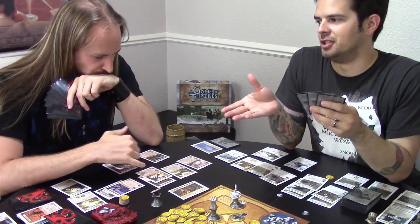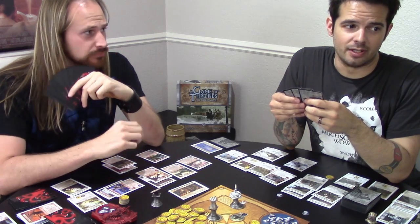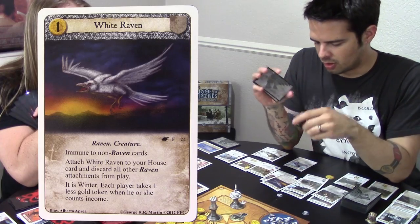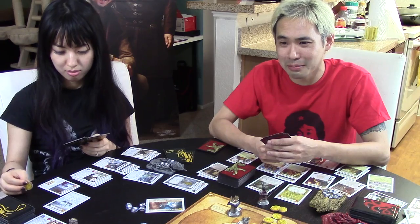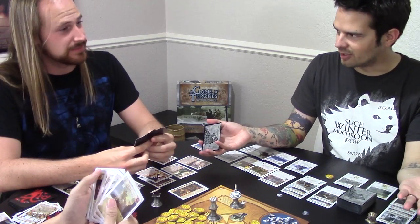— I don't want to be all cliche and say winter is coming, but maybe you should put it on a sweater because it's about to get cold. White Raven. — You just killed Gilly. — She was weak. So everyone has to discard down to four cards now. — That's cool. — And we all get one less gold every turn. — Eat a dick. — Times are tough for me too, okay? It's winter. We're all suffering here. — Don't you get all kinds of benefits when it's winter?